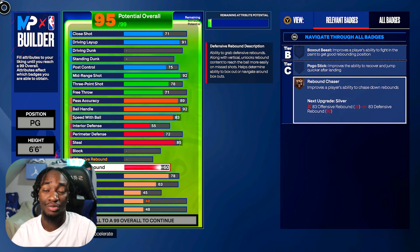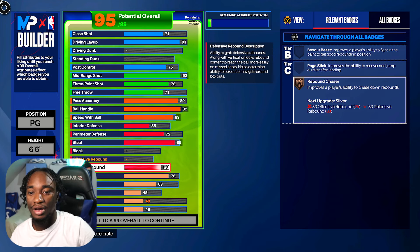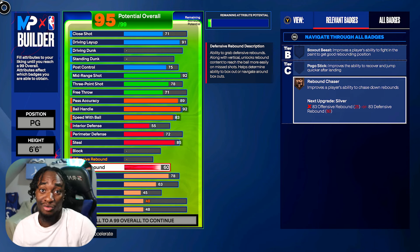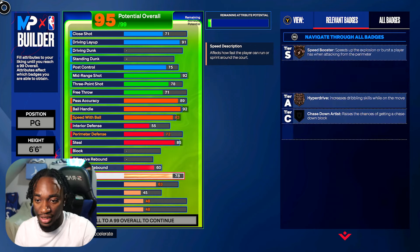Instead, I put the points into rebound — we get a 60 rebound which gives us Rebound Chaser and Break Starter. In the rec, I can get triple-teamed and still get the board. A lot of people don't invest in rebound and I don't know why — a lot of 6'8 point guards have no rebound. But it makes a world of difference. You get rebound animations that people without the badge can't get, so definitely upgrade that rebound to 60.